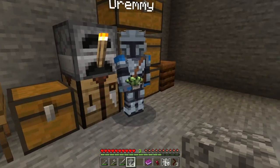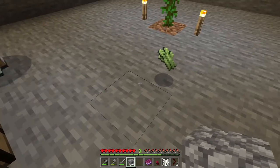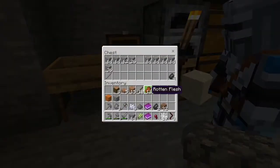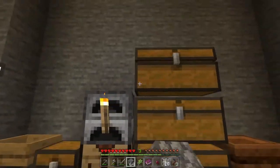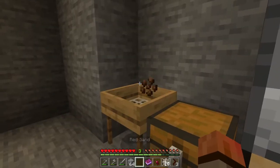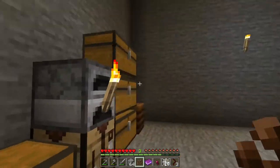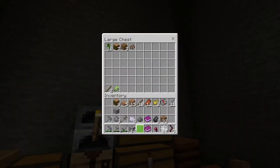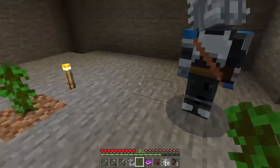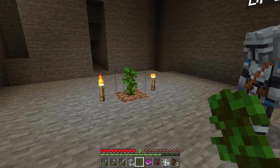Look what I got — out of sand? Nice. What does the red sand give? Oh, I don't know, let's try it. Cocoa beans! We have a jungle tree and we have cocoa beans — I think we are set. I guess that's a good thing we went with jungle.